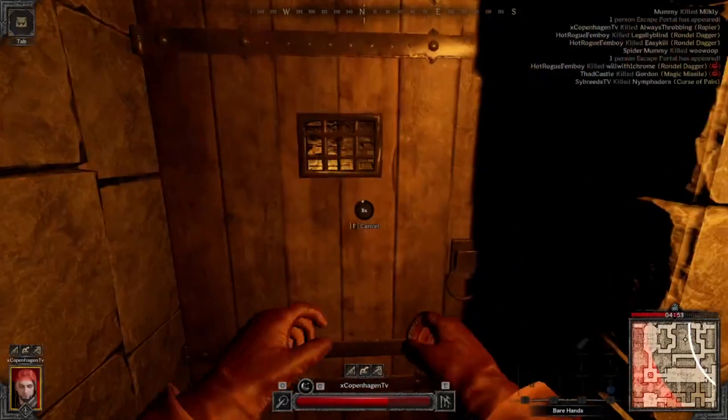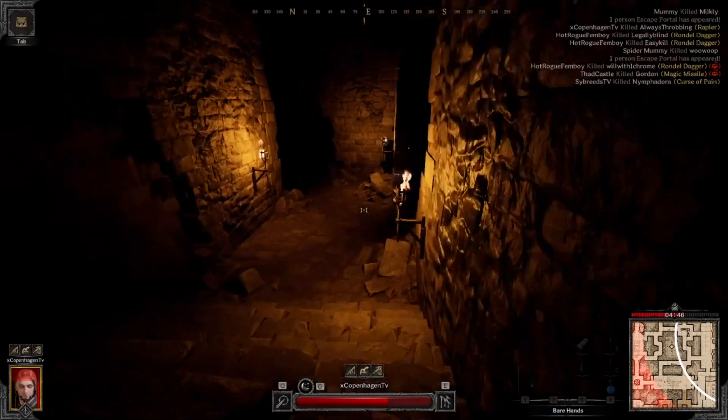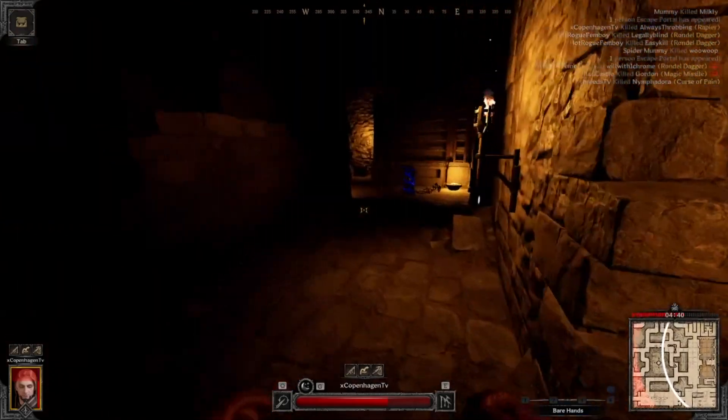I see a guy over there with a cloak on. If I see a cloak, I'm automatically just like, nah, I'm good. I don't need to fight right now, I'm not healthy. Just try to go around him. Oh, there's a portal right there, so I'll go through this.